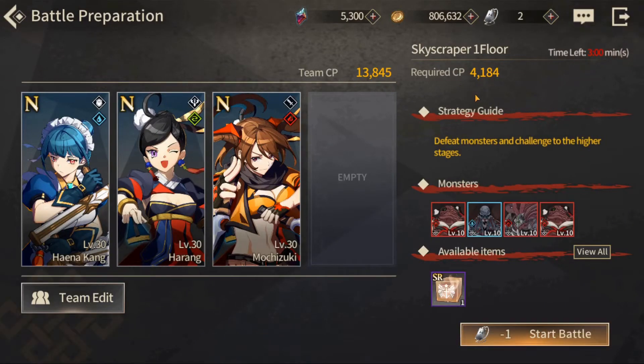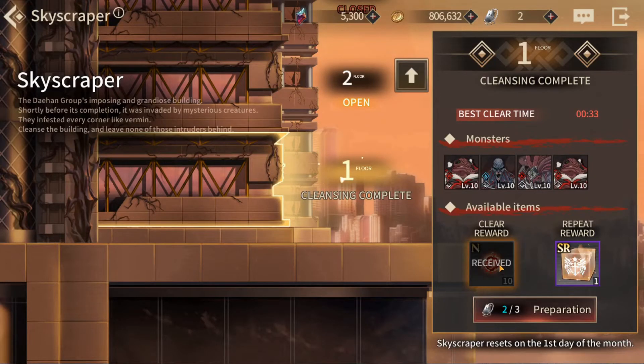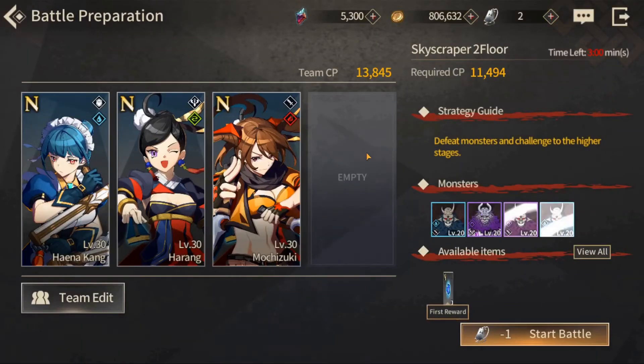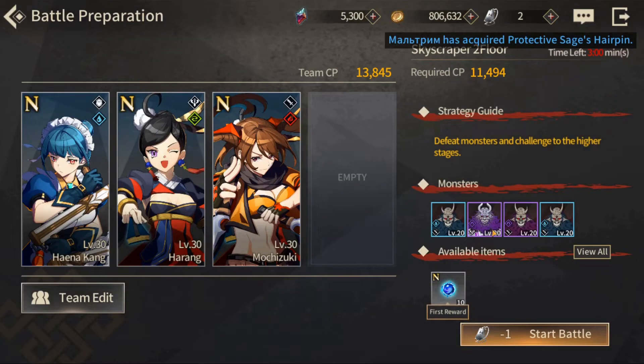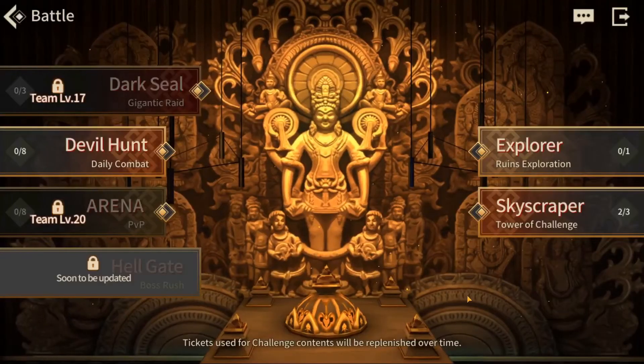Do the first floor here — 4000 CP is the requirement, and what you get is 10 essence of the fire type. Easy. Go up and it's 10 essence of the water type. You might have picked up some equipment with some of these defensive stats on it already, and you can easily take this down and get 10 of the water essence. These will help you take those N characters to R, and we haven't even pushed on at this point.